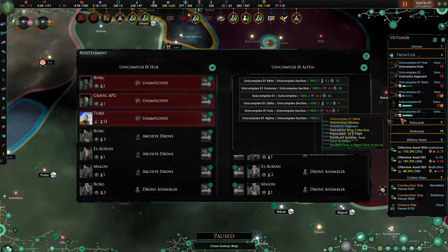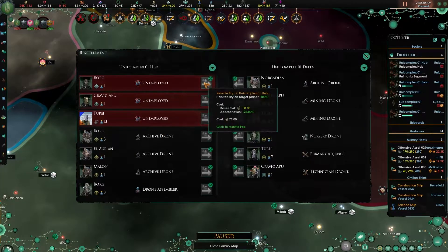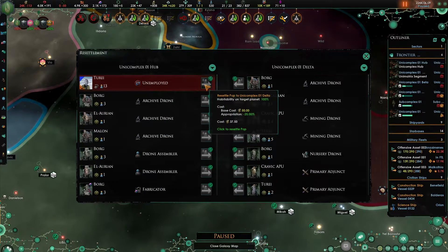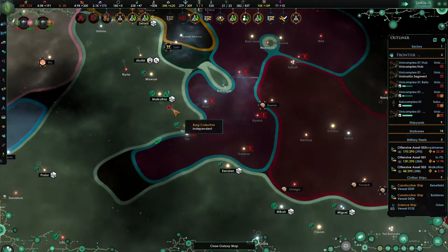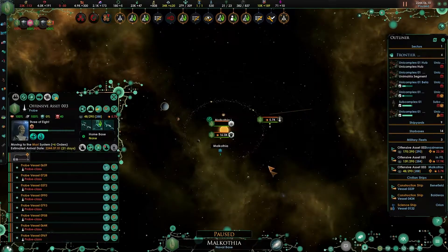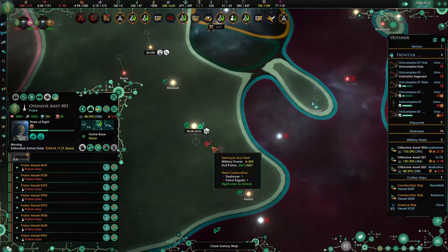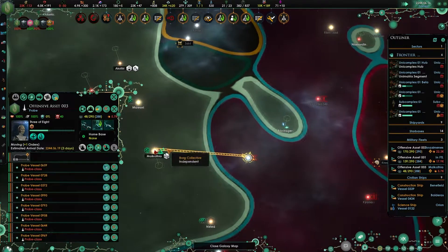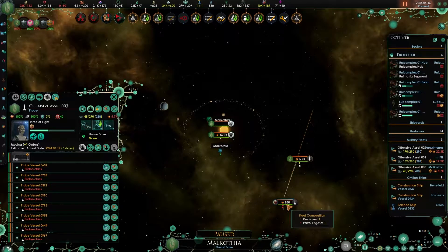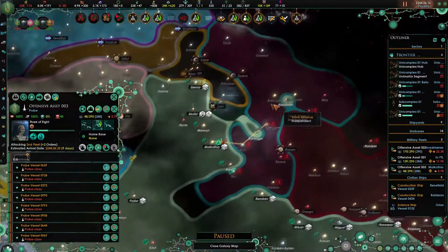Wait - unicomplex delta, that's where we're heading. One, two, one, two, three, four, five. Let's go like that. In fact, you come down here first - attack that, then attack that fleet.